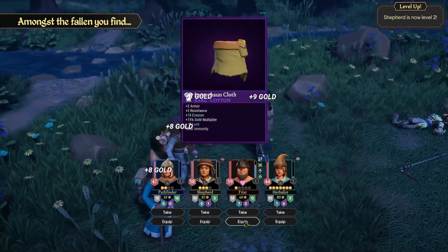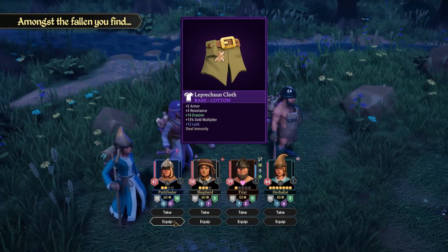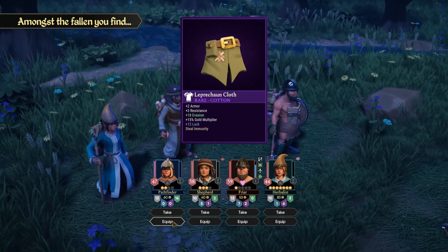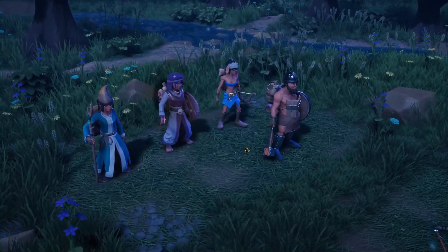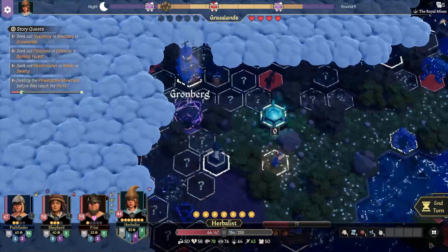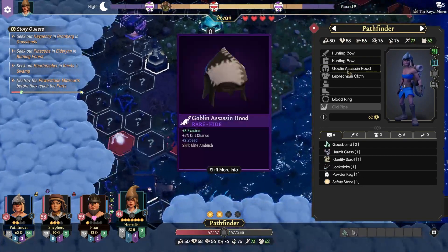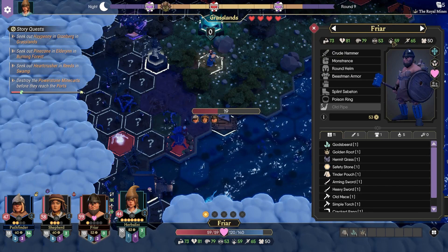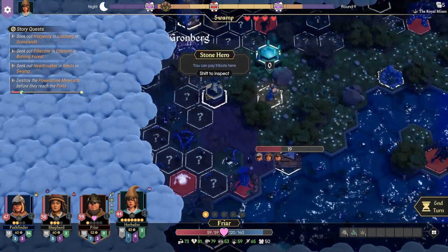Go ahead Mr. Fryer, take some gold. Leprechaun cloth - armor, resistance, evasion, gold multiplier, luck, steal immunity. I may as well take it. Except two of our people are shirtless, so let me change that. You're shirtless, you just have a board there.